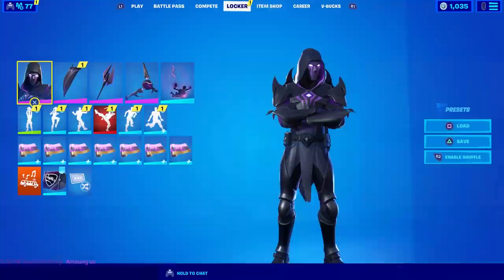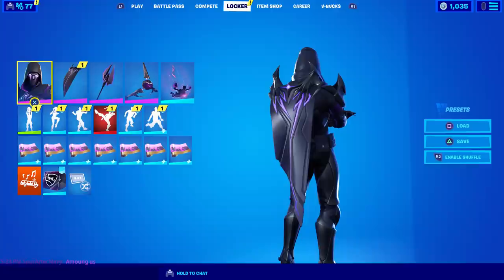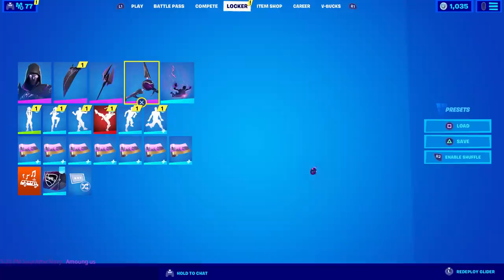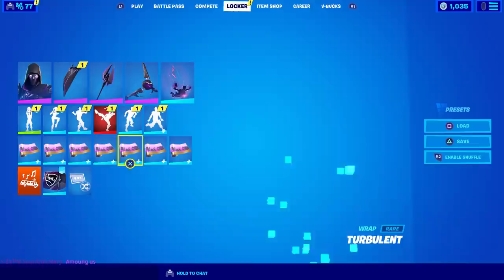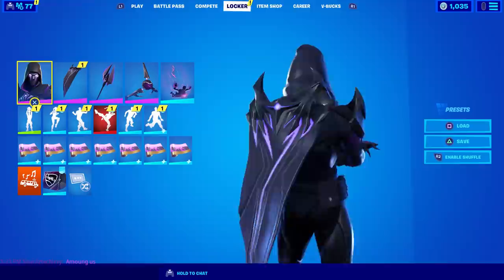This pickaxe is 1200 V-Bucks if you want it. I'm going to equip Dread Omen himself, since the girl is kind of associated with those other pickaxes. For back bling I'm going to use his Dread Shroud. Here's the pickaxe in question. For a glider I'm going to use the Storm Eye, which is part of the Raging Storm set. Lightning Strike is also part of that set.